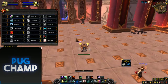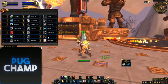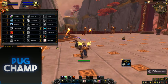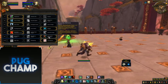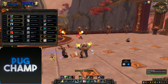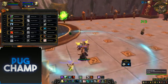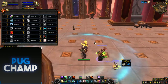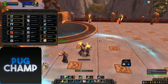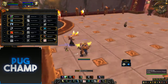What you mainly want to be doing is keeping Riptide always up on the tank and another DPS. Especially with Echo of Elements you can get two Riptides off on two targets, so those two are just healing passively. And because you have two Riptides, more targets can benefit from Deluge. Say if you had two melee and two ranged - the tank and melee would be inside the Healing Rain benefiting from Deluge, and you could put Riptides on both ranged so they benefit from Deluge too.